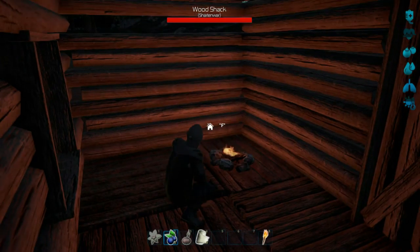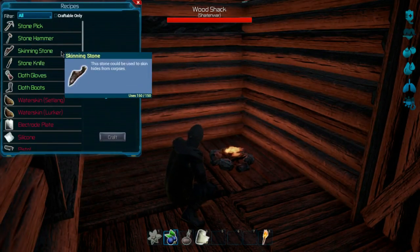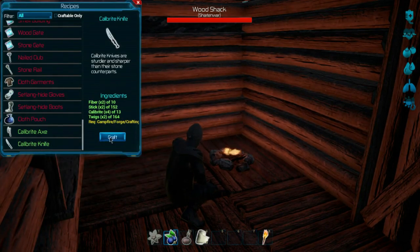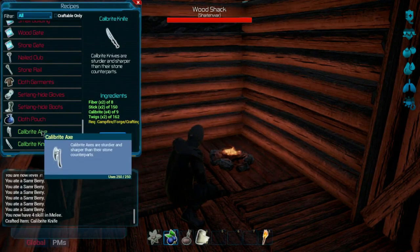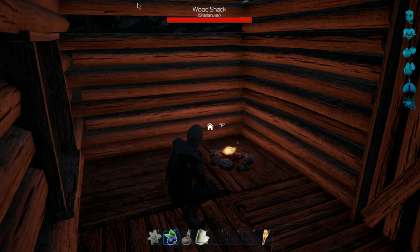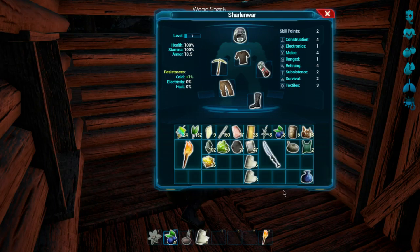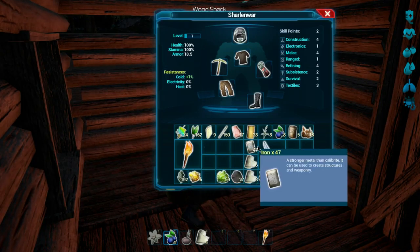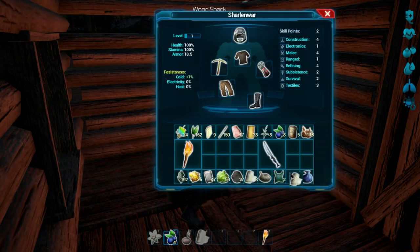Okay, let's sit by the campfire and craft. Calibrite knife — right here, we want to create this. And if we have enough for the axe we want to make that too, but I need to check my inventory. Oh, you can hit Tab on the crafting screen — that's interesting. That looks slick — we can move items along the bottom, creating room in the middle area for all our tools.